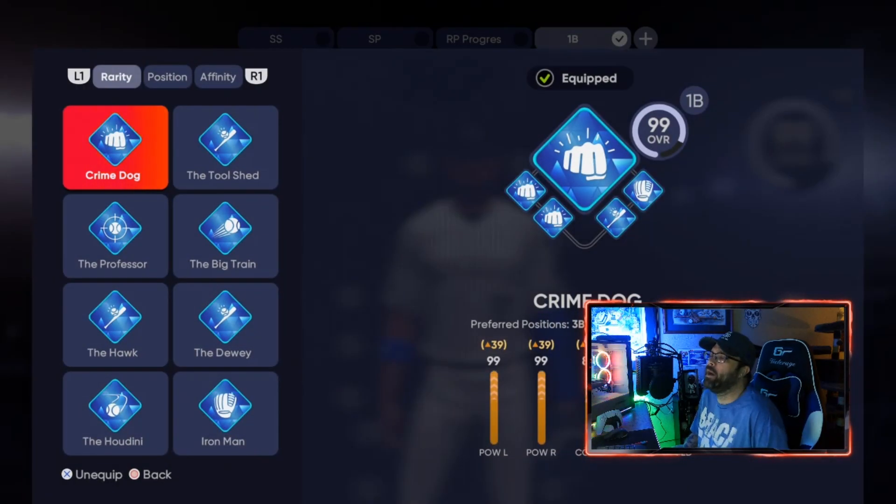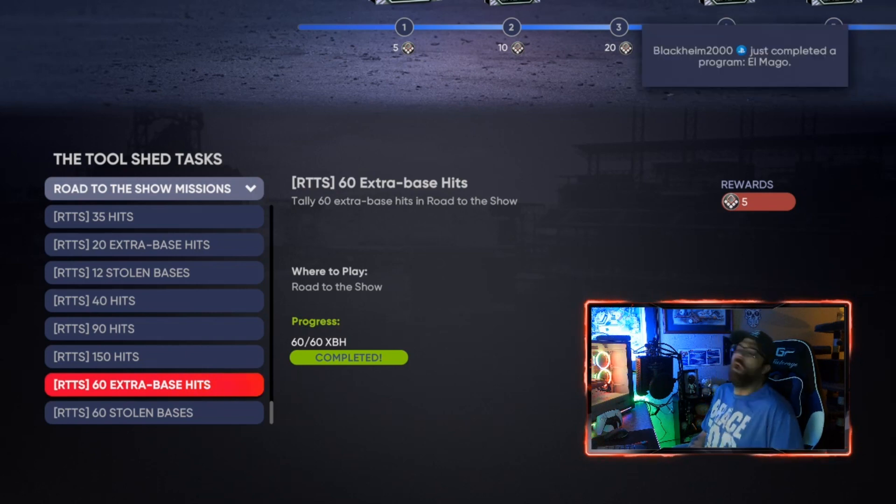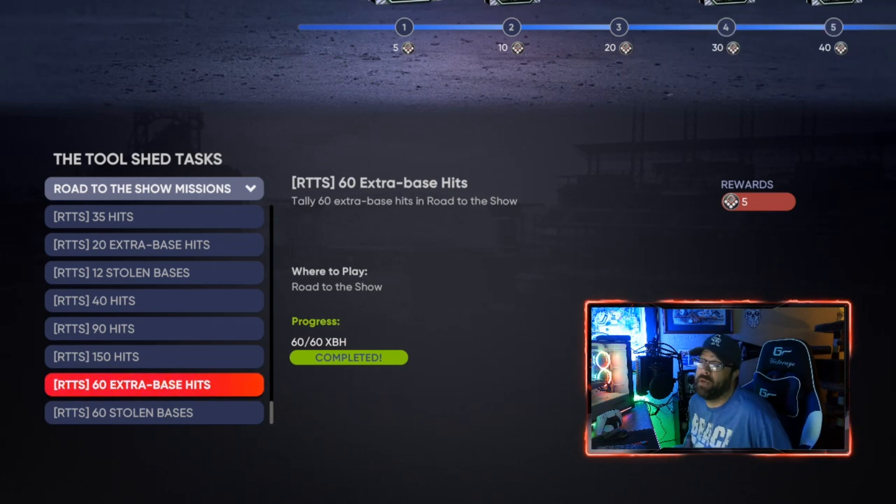First base is the best because of those certain mission types. When we look at Tool Shed, some of the missions are just plate appearances and hits. This one has stolen bases but they're a minor part. Some speedy programs are more stolen base centric, and some are all fielding based — that's where first base really comes into play. Every ball hit into the infield is a put out at first base. If you're playing shortstop, second, or third base, the ball has to be hit to you or someone makes a throw and you cover the base — you're much less likely to get as many put outs per game.